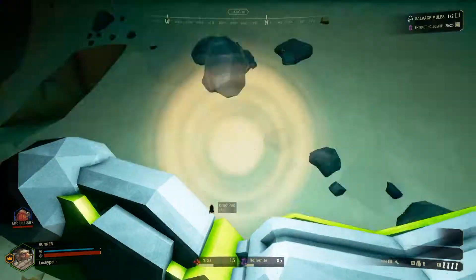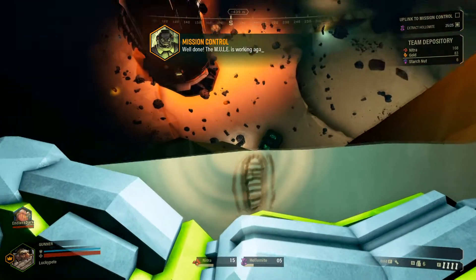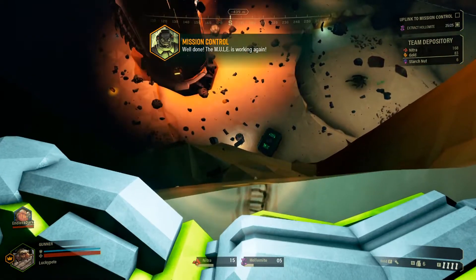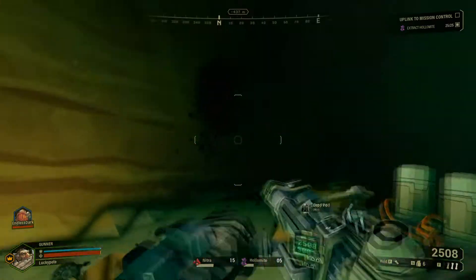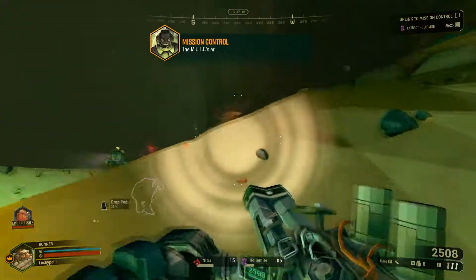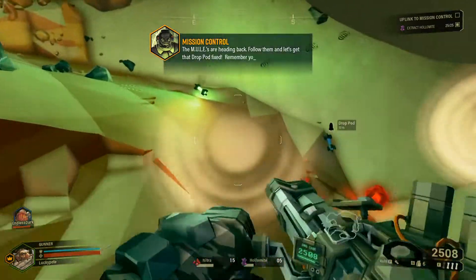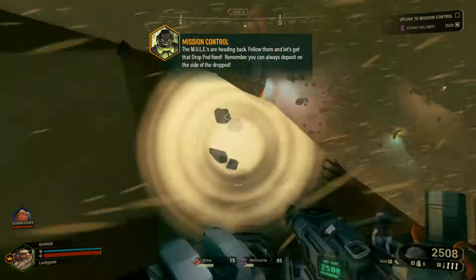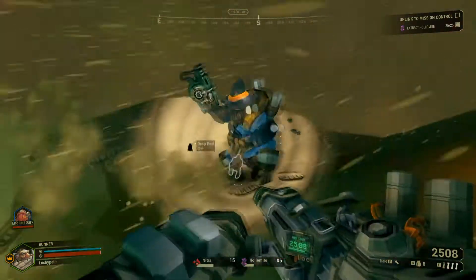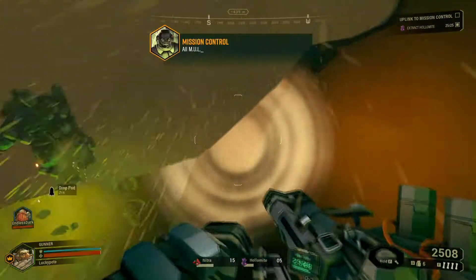Well done. The mule is working again. I think you probably have to uplink to Mission Control. Whoa, whoa, whoa. The mules are heading back. Follow them and let's get that drop pod free. Who's around me? Remember, you can always deposit on the side of the drop pod. Oh my gosh. Well, I guess we should get down to the drop pod? Yeah, we're gonna push the drop pod. All mules are secured.